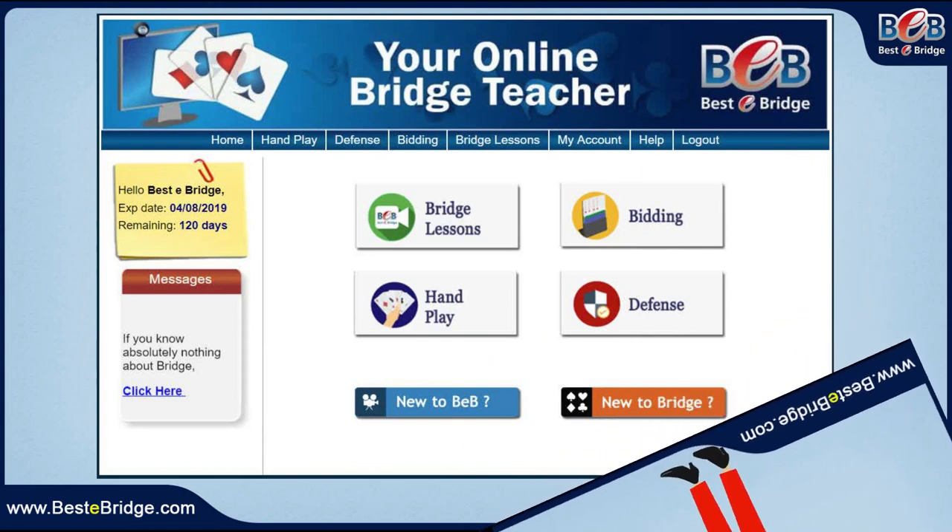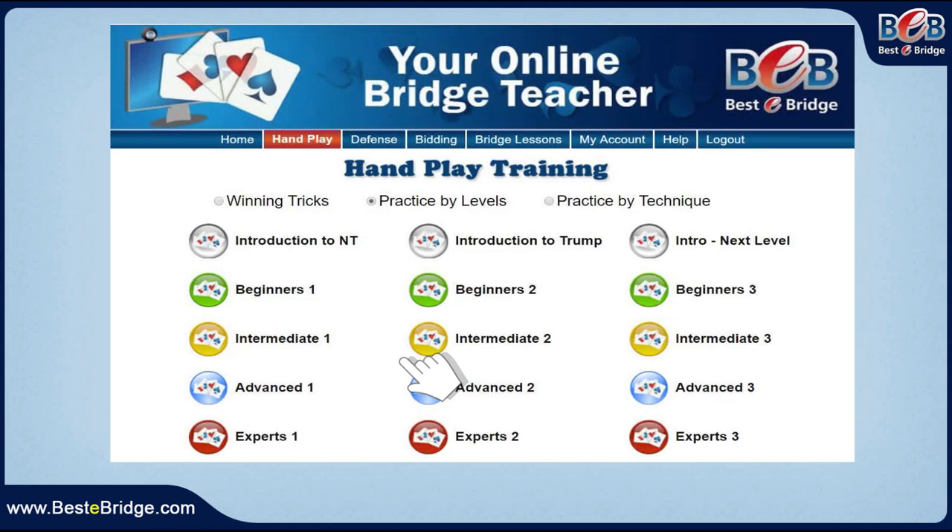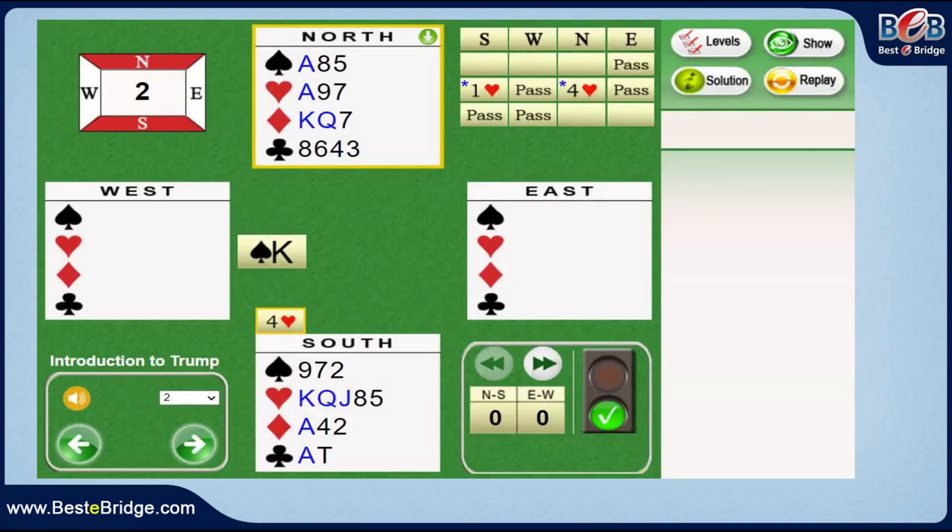Now let's practice what we've learned. After login, click the hand play button. On the next page, make sure the option 'practice by levels' is checked. Now click on 'Introduction to Trump' and solve exercises one to nine. Enjoy!